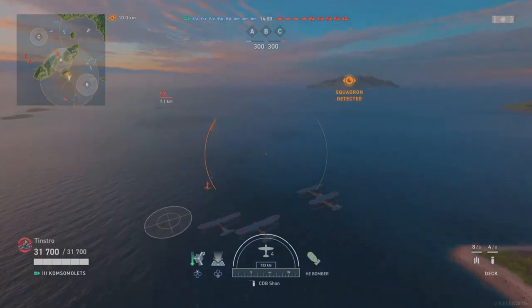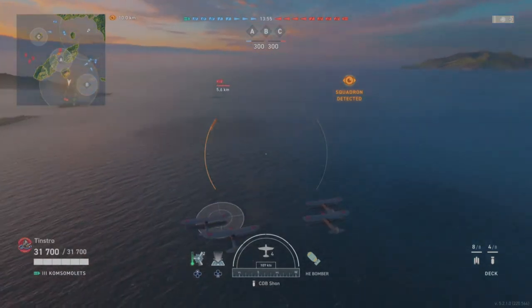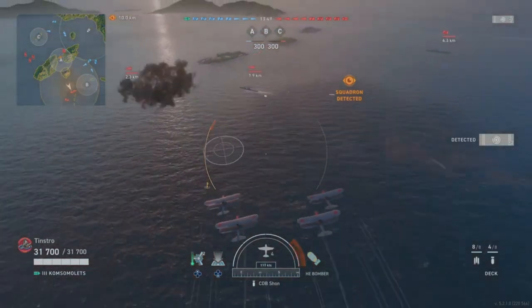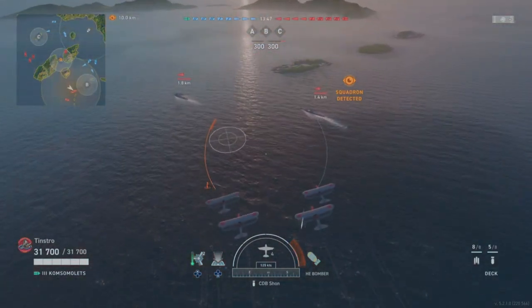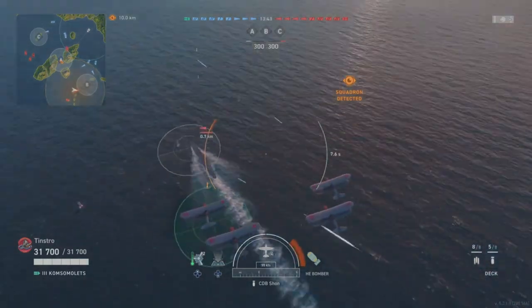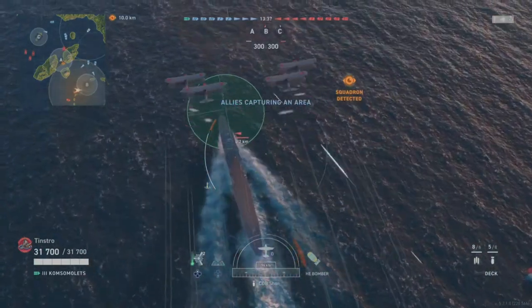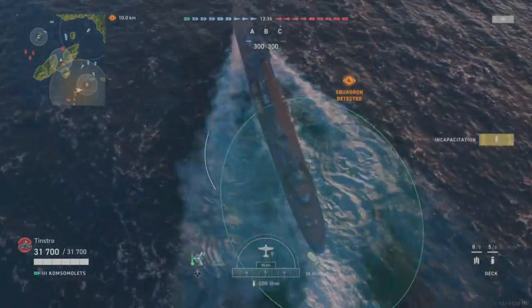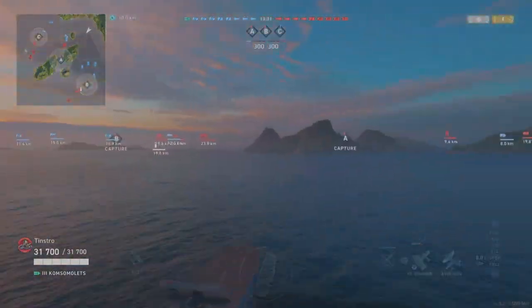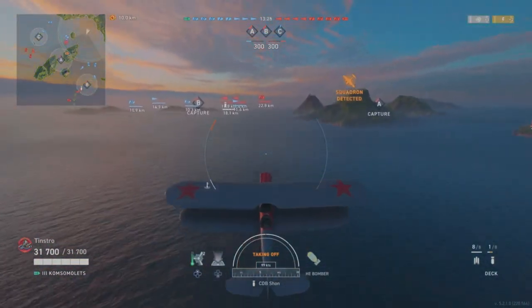The German carrier has AP bombers, which are designed for bigger targets. There he is — there were two of them there. Notice this first one hasn't got AA fire on, so I attack him first. Back to your aircraft, launch the second squadron. As your others return, they shouldn't get shot down on their return flight.